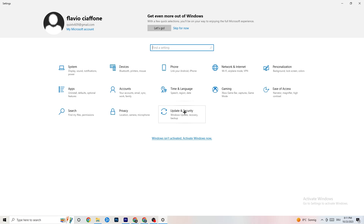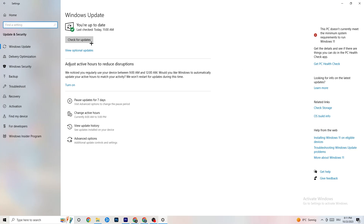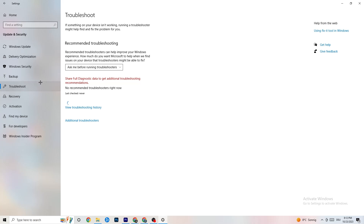Go back to the main Settings and click on 'Update and Security.' Stay on the 'Windows Update' tab and check for updates. I strongly recommend keeping your Windows updated to the latest version, as this increases system performance and helps resolve many issues. You can also go to 'Troubleshoot' and run the built-in troubleshooter — sometimes it will find something, sometimes it won't, so just try it.